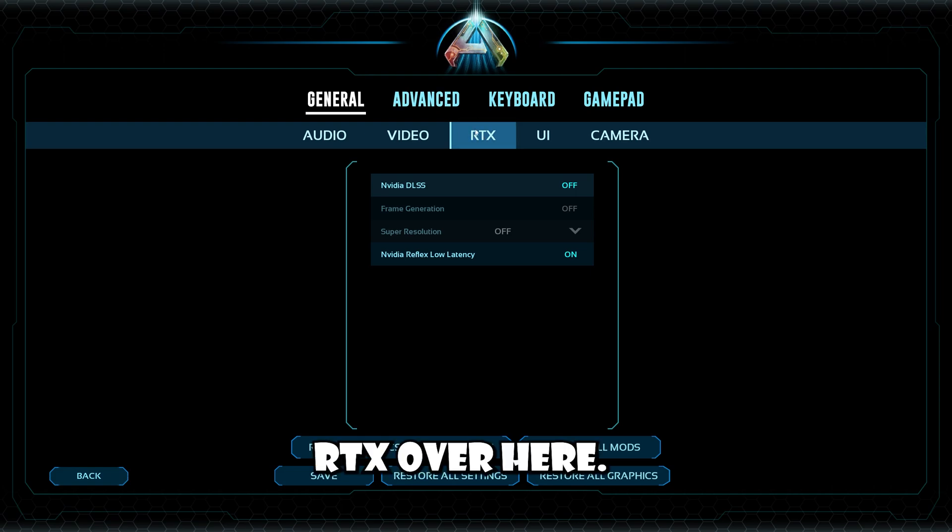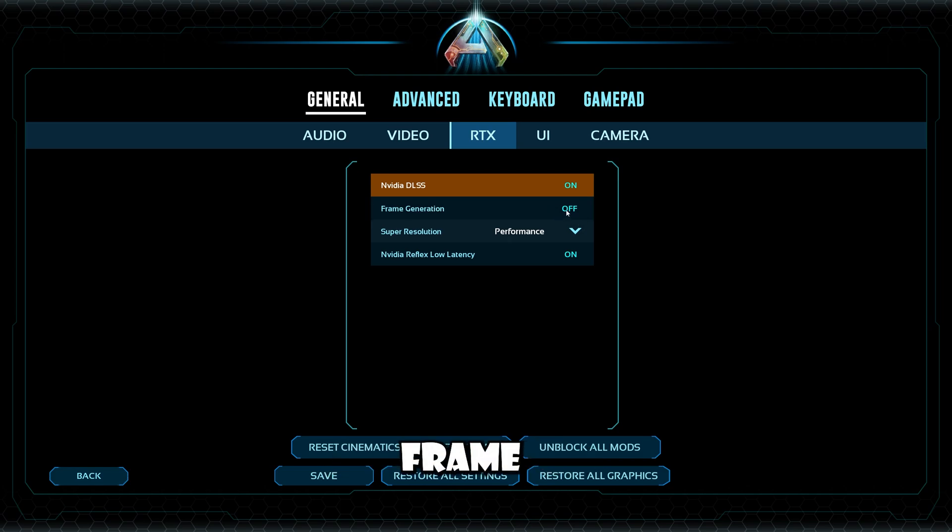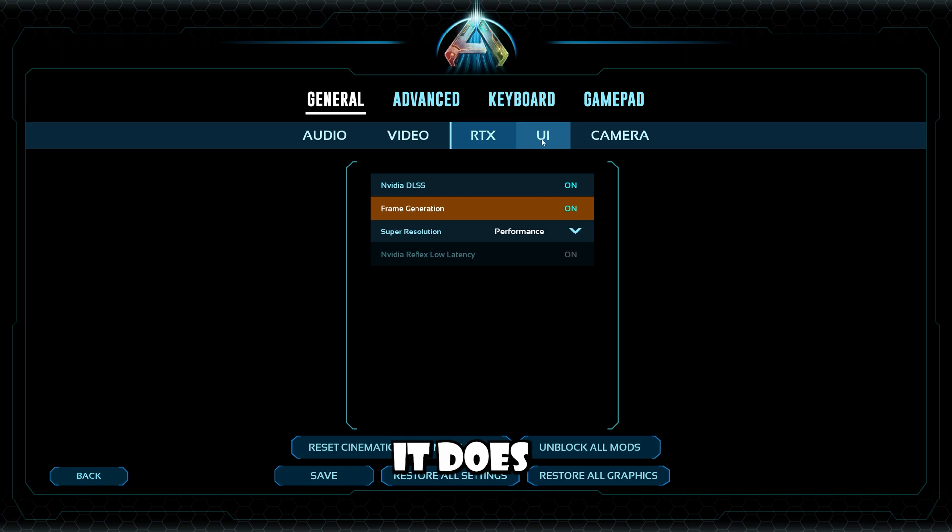You can go to RTX over here. If you've got an RTX card, 20 series and up, you can go ahead and turn on DLSS. For super resolution, set it to performance or ultra performance — I keep mine on performance. And then for frame generation, if you've got a 4000 series card, turn this on. It does wonders.